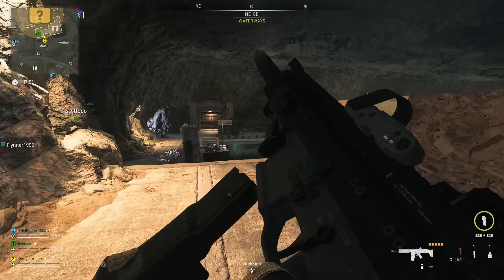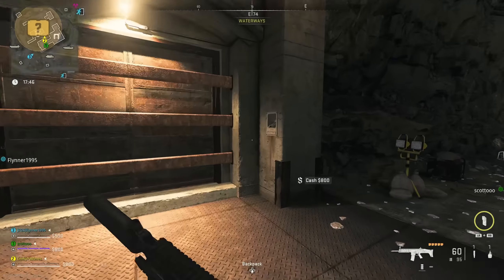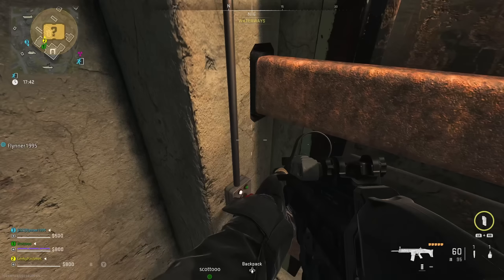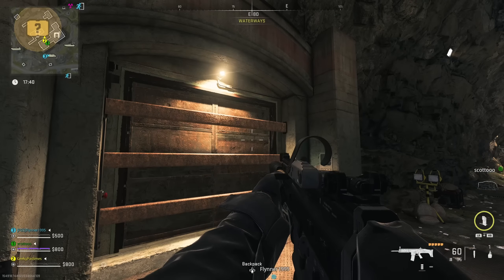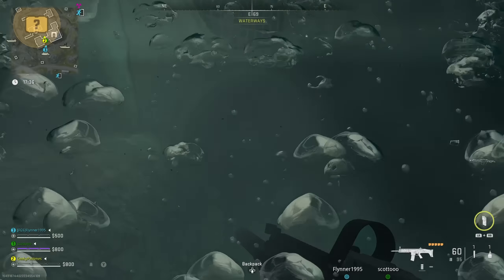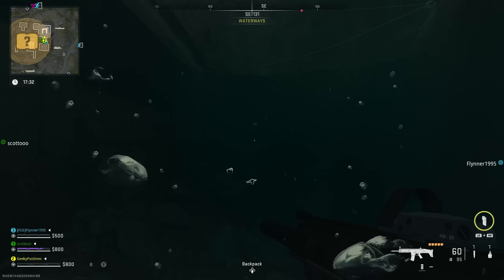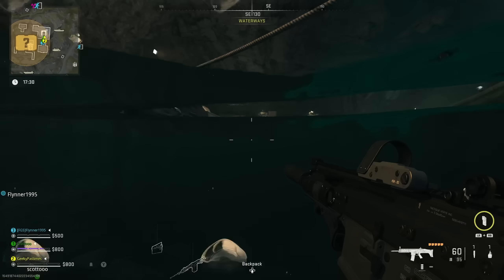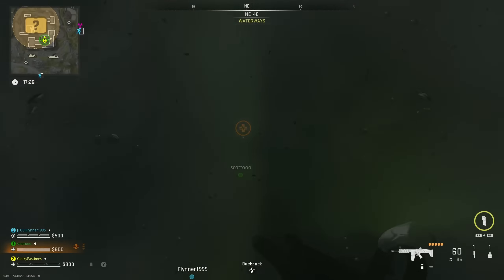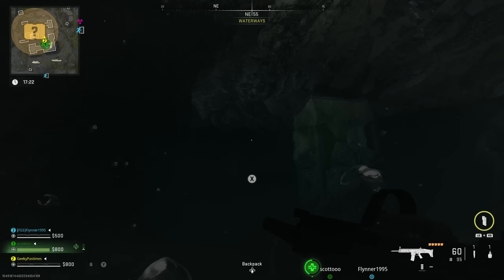Once you've cleared the area, you can see the bunker door — there are actually two bunker doors. One is kind of collapsed and one is intact. The intact one has a keypad outside, but you can't interact with it because you don't actually open this from the outside — you open it from the inside. To get inside, jump into the water and go a little bit to the right of the bunker door. There are two pipes underneath; one is blocked off and one, even though it looks murky, you can swim through.